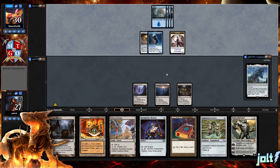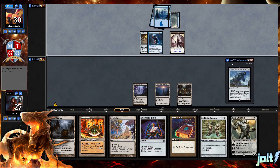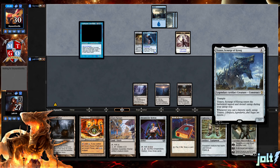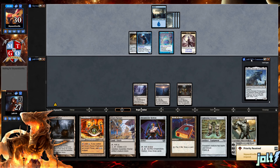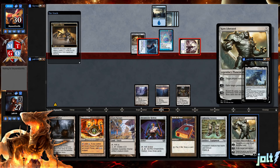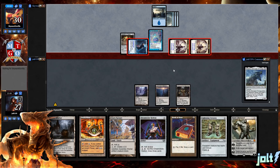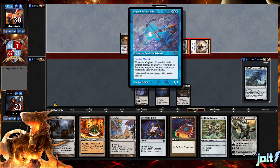As far as this Traxos deck, if you haven't seen it before, this is pretty much just artifact goodstuff. There are times where we end up with a quick Mishra's Factory, get down Traxos, and just start going for Commander damage wins — which is a lot of fun. And then there are other times where we just end up getting a ton of ramp and go for Karn. Either way, it's a really fun deck to pilot.